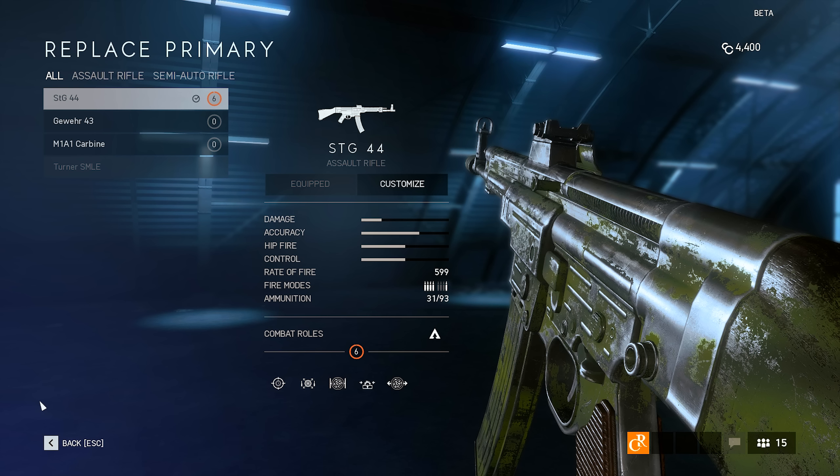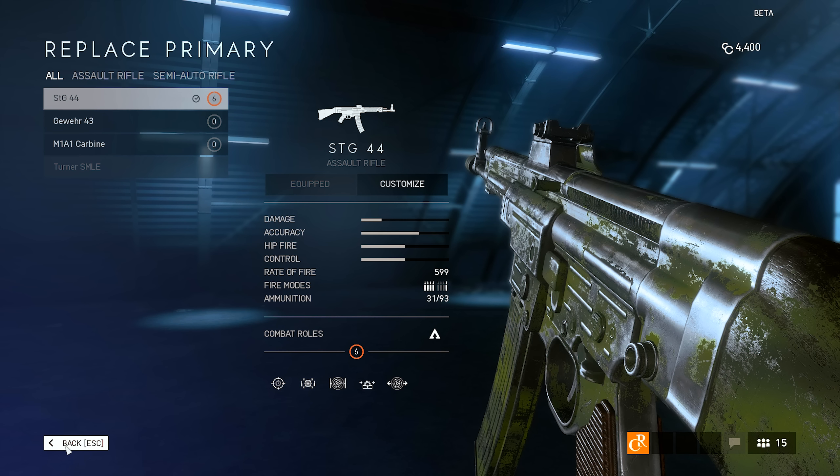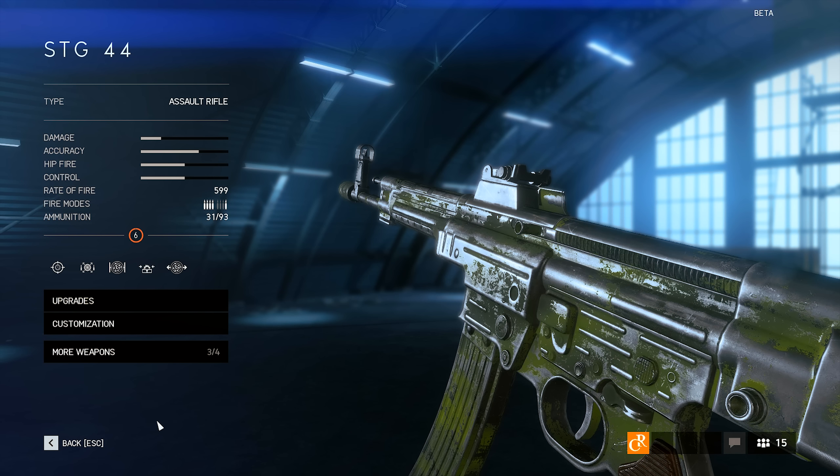Now you know how to choose more weapons. What we will do is go back — just press Back or Escape if you are on PC — and before we go further, make sure to look at the number in the orange circle. In my case it says 6. This is the level of your individual weapon, which means my STG-44 is at level 6 currently.